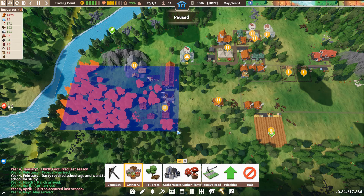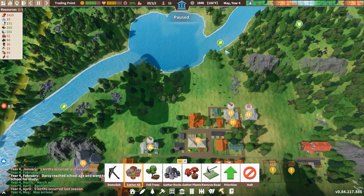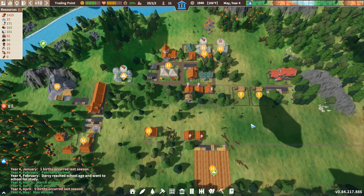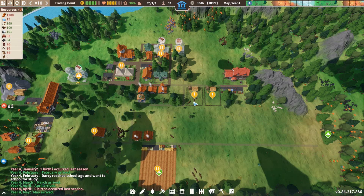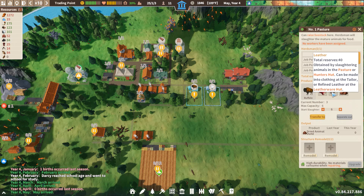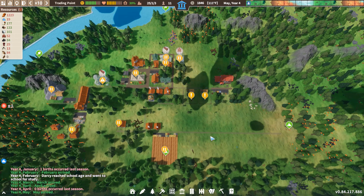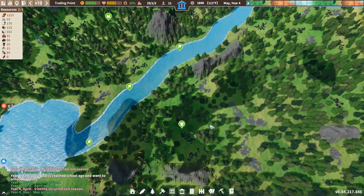What are we going to need? Some more rocks and whatnot. I'd also like to build a bigger pasture for these buffalo. Leather sells for like four and a half silver, so it could make a decent enough trade good.